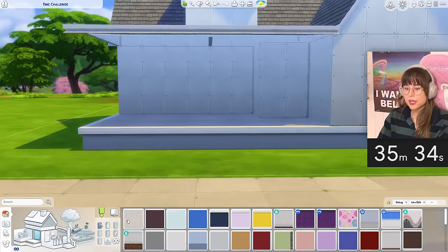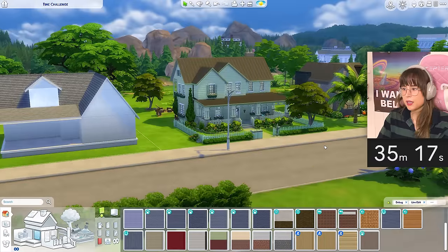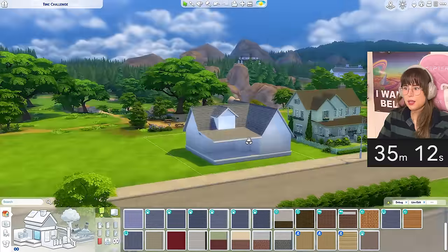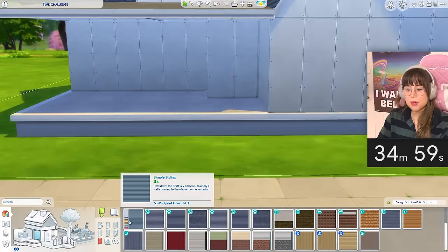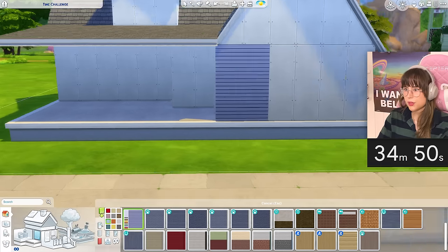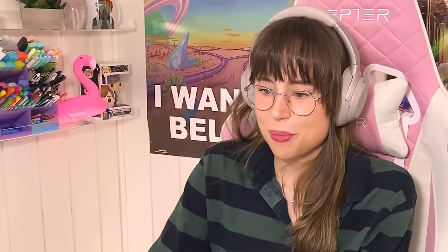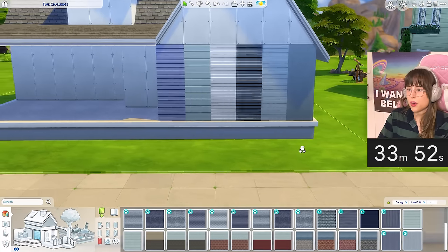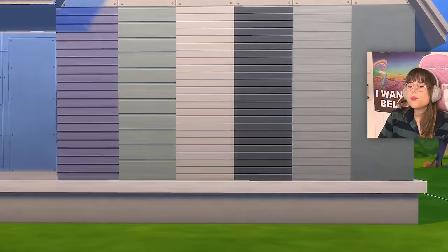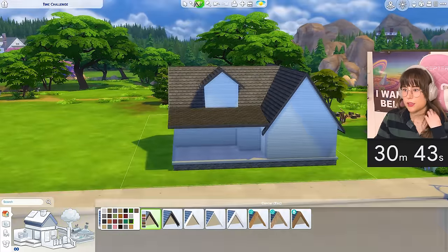What color should we get for the house? Something I haven't made before - I made a greenhouse, I made whatever that is. I don't think I've made a blue house actually, so maybe we can make a little blue house. We have this one and this - that kind of looks like flooring, so it's a no from me. I just have to choose one. I'm thinking maybe this one - yeah, that's kind of nice.